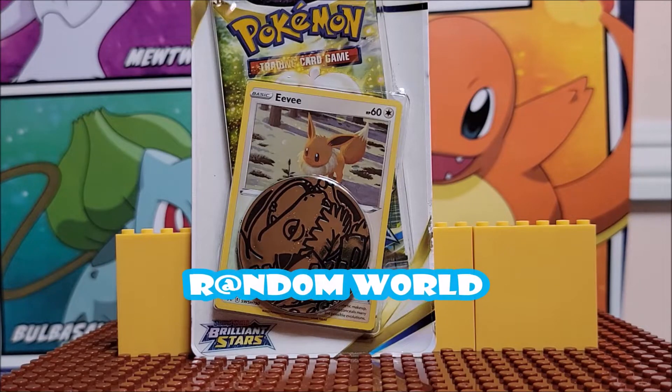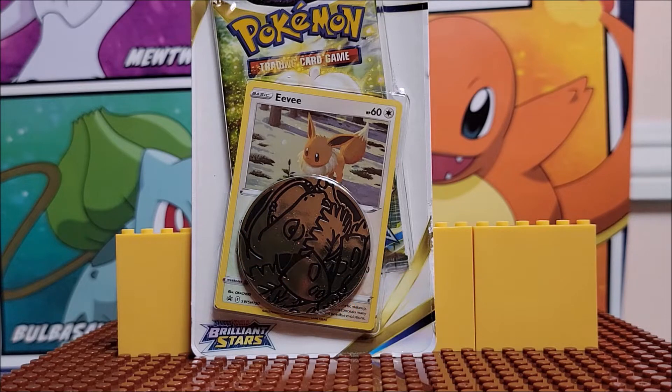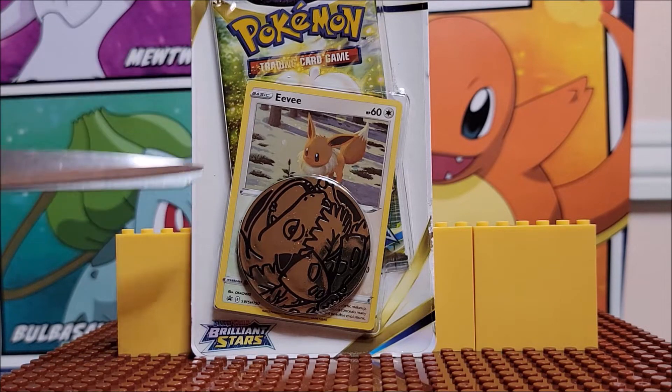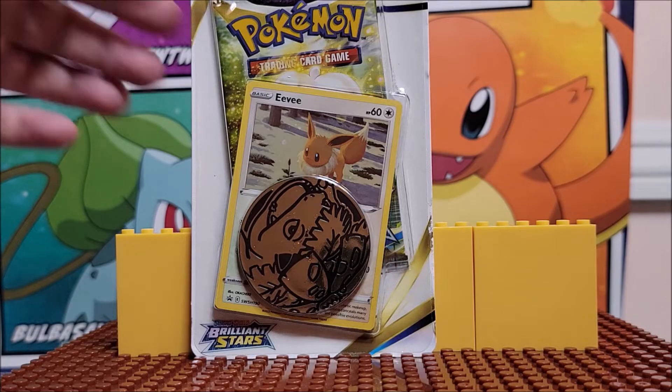Hi, thanks for stopping by today. Today we are opening just one single pack. It is from the Brilliant Stars Pokemon Collection. You do get one battle coin, you get a holo Eevee, and then you get a Brilliant Stars pack. Brilliant Stars usually have really good odds with having either a reverse holo or a holo. So we are going to open this up and see what we get.